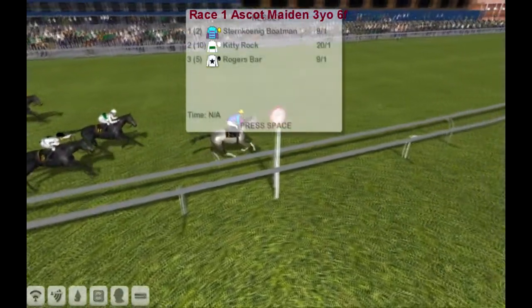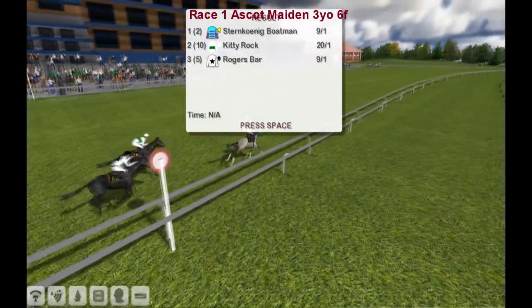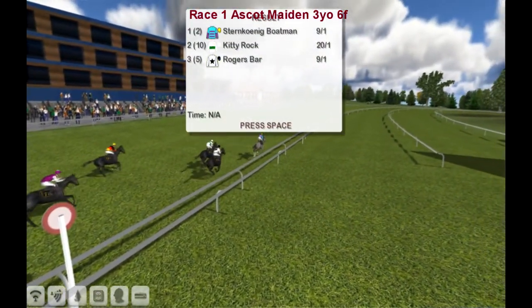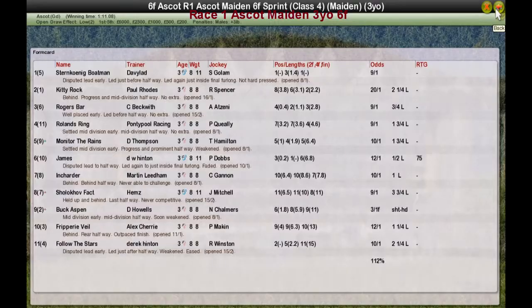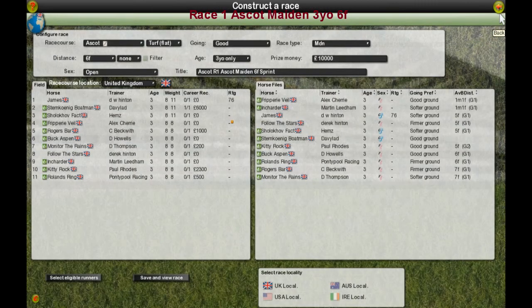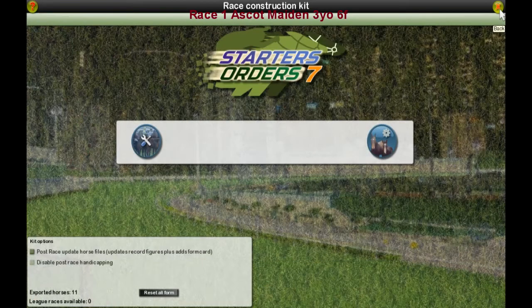The result: Sternokig Boatman for Davyland - pretty sure that's David Robertson - wins it. Kitty Rock for Paul Rhodes is second, Rogers Barr for C. Beckwith is third. Roland's Ring for Graham Clutterbuck was fourth and Molly to the Reigns for Darren Thompson was fifth. James was next and Incharder finished well. There's the card up again - now you go down, save it, and send it off, and that's it.